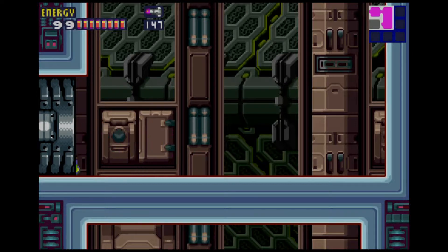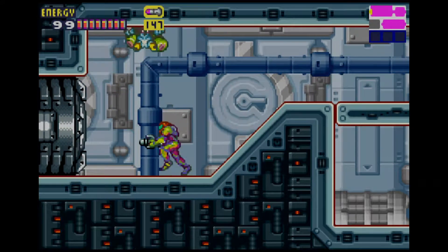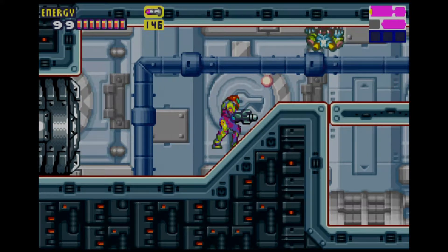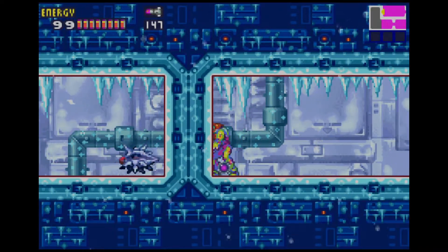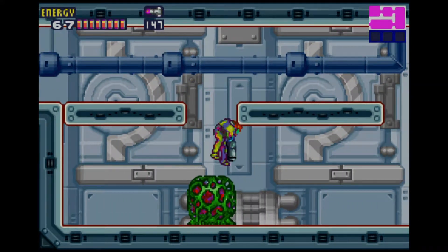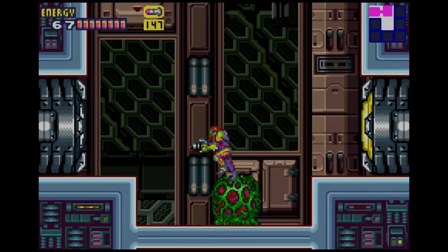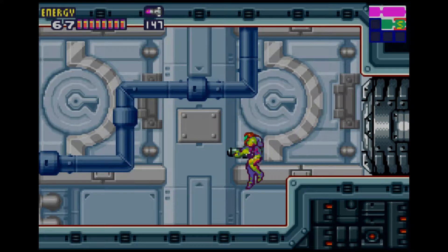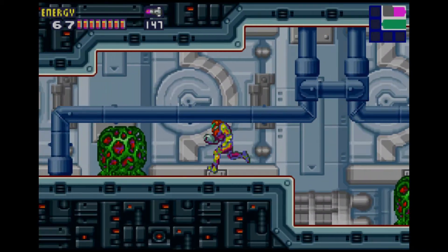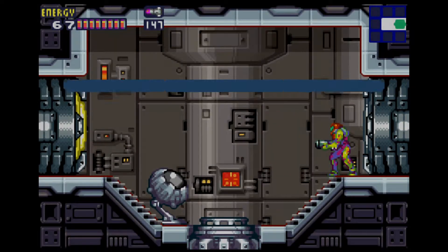Alright, so we're gonna hop on down here and go into here. There's one of these things. If we go there, we need to Shine Spark, but there's actually not enough room to do Shine Spark. So we're gonna jump down here, go through here. Where there is a save room, if you are so inclined. In here there's another thing, and if we go through here, we find ourselves in the room. And we go through there, we find the security room. Let's go ahead and give ourselves clearance to level three.